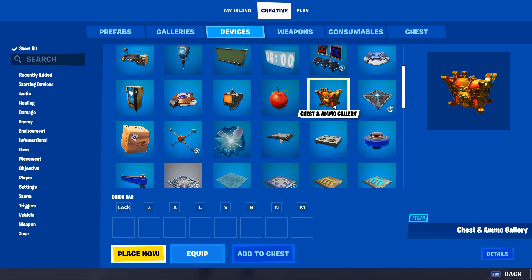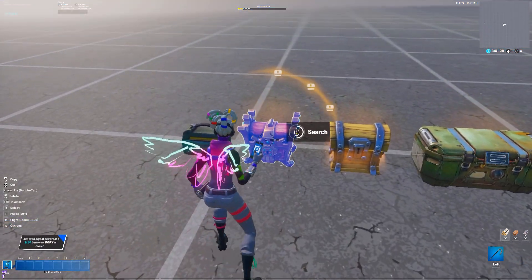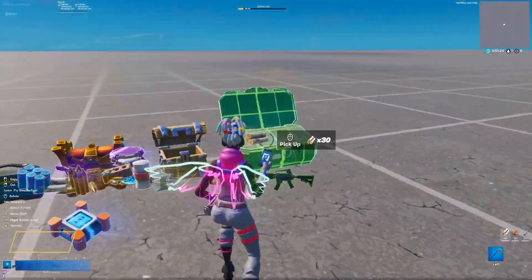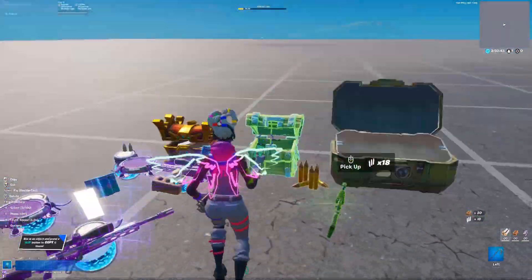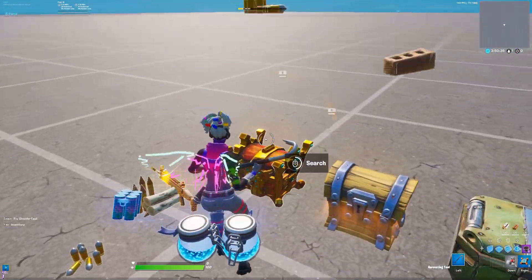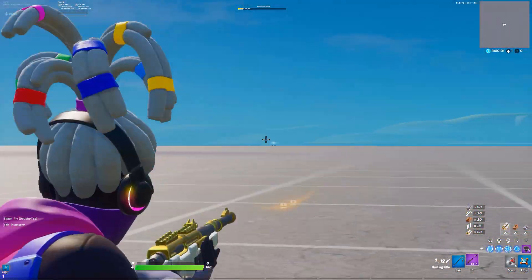All you're going to want to do is open up the creative menu and go to the devices tab, grab the chest gallery and just place it down. Then all you have to do is open up the chest, and if you don't get it, just pick up the chest and replace it down like I'm doing in the video. Eventually the purple hunting rifle will pop out of one. Sometimes it does take a while, like you can see it took me a while this time, but there it is. Now we can just use the hunting rifle as we want.